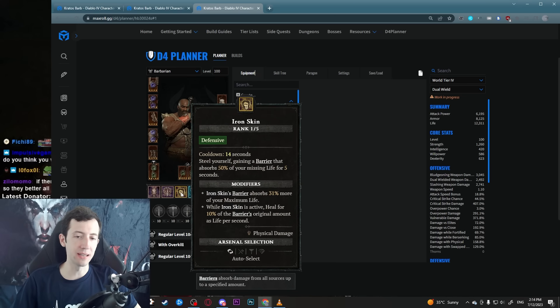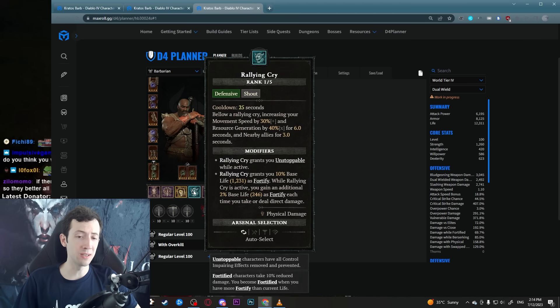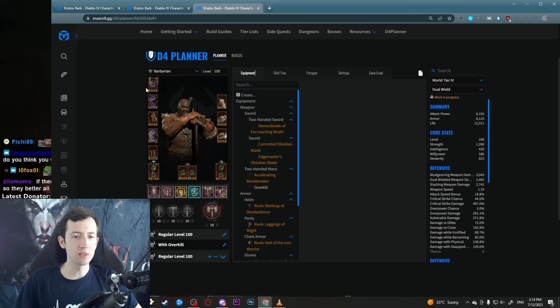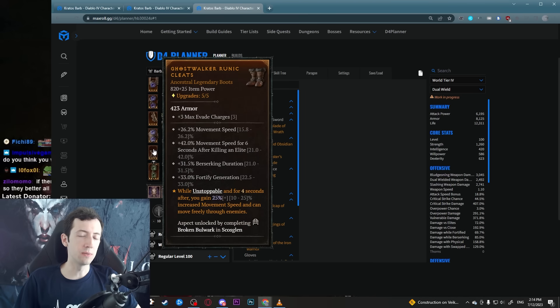You can cycle Unstoppable skills back and forth — for example, use Iron Skin, then Rallying Cry, then Iron Skin again, and you have like 20 consecutive seconds of Unstoppable. It's pretty crazy. This is just really nice especially in hardcore where you don't want to get CC'd and die. In general this makes gameplay really smooth — you don't stand in spider webs, you don't get knocked down.